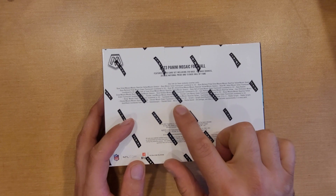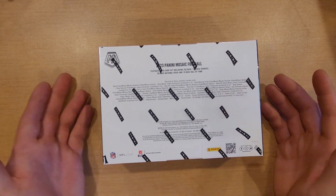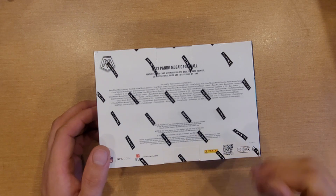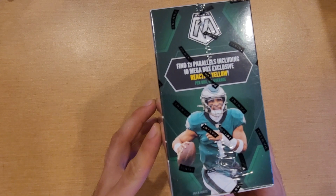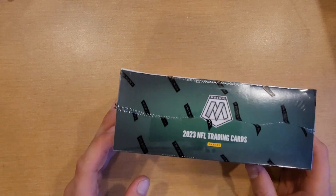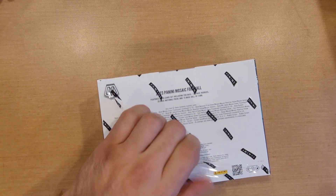As far as this — Kaleidoscope Stained Glass — we got some of the inserts here that you are pretty much chasing in the hobby stuff. They are in this; they're pretty much in every single product that they put out. Here we have 10 Mega Box Exclusive Reactive Yellows. 13 parallels including 10 Mega, so 3 color or 13 color and 10 of them are going to be the yellows. Let's go ahead and rip into this box, grab the knife, rip into this and see what we are able to pull.